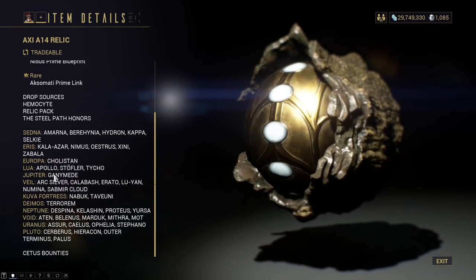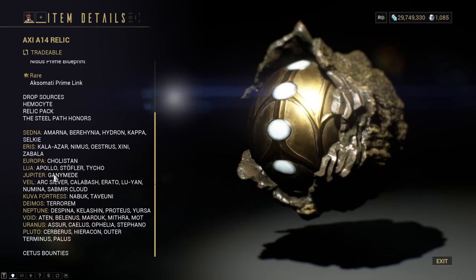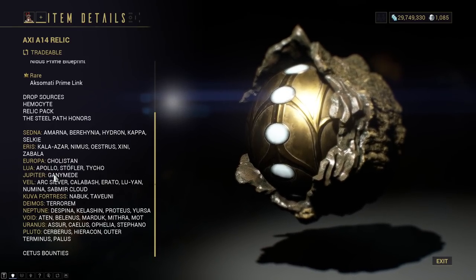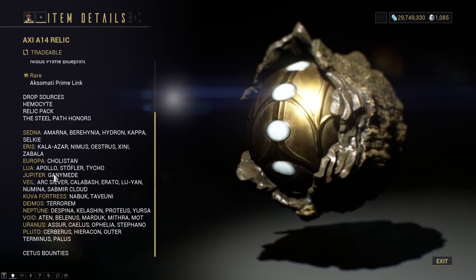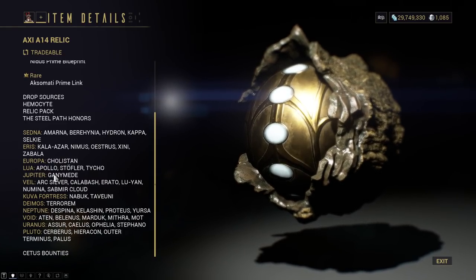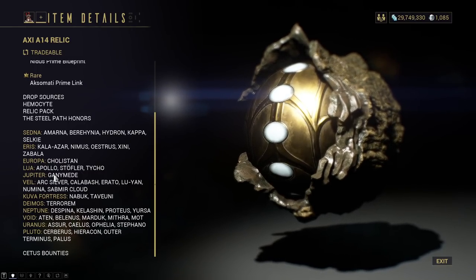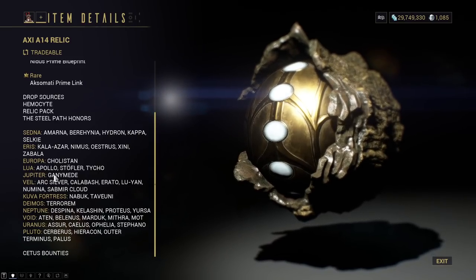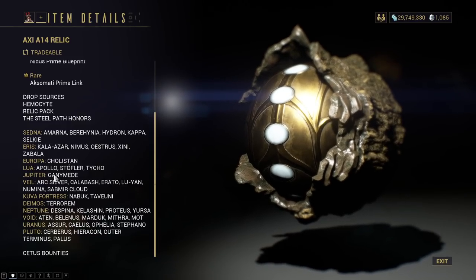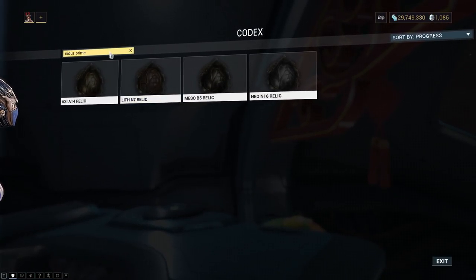So get farming, everyone. Run the Plague Star event — just keep going. Run it as much as you possibly can, because it will give you all of the relics for Nidus Prime, all the new items, all Forma, and the Ghoul Saw. It's a very exciting time in Warframe. The event, I believe, is until September 30th, so we have about two to three weeks. Remember, when the relics swap out and all that, to check the codex, because that's how relics work.